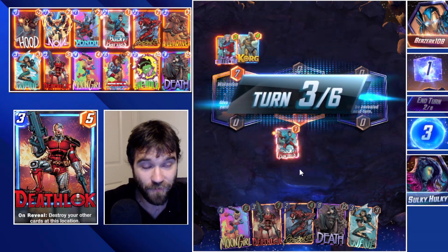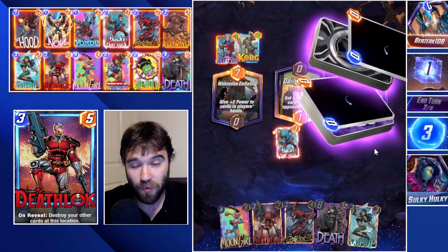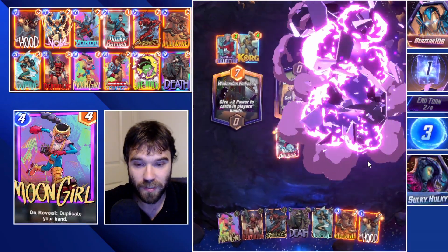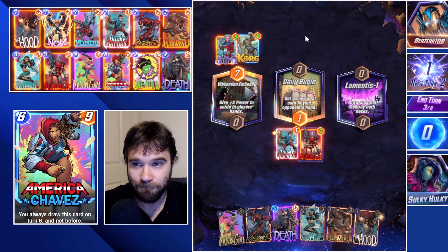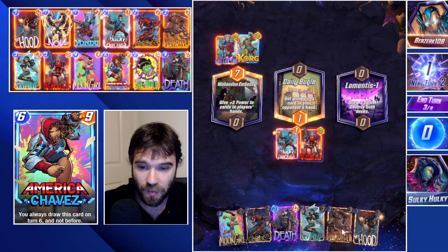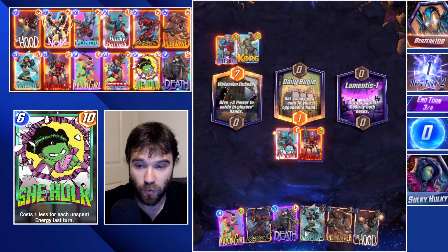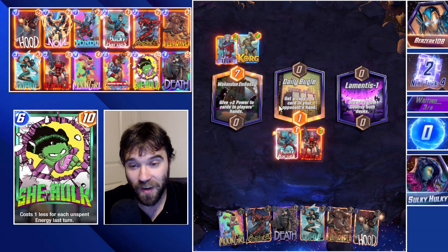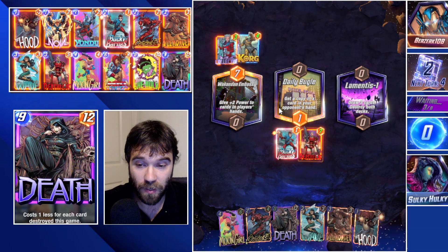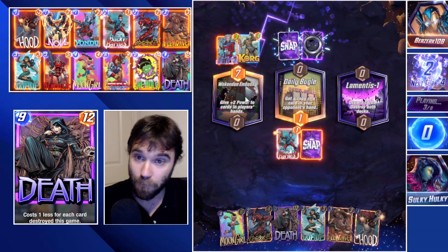Lamentis-1 does come up — can we get our Death? We don't, unfortunately. That is unfortunate. Let's go ahead and play Deathlock. Next turn we can do something like Killmonger and Carnage, which would give us space to do Moon Girl to copy our Death. We'll just look for our win condition from there. I don't know if two Deaths is going to be enough, and we know they have a Death of their own, so we have to watch for that 12-power swing.